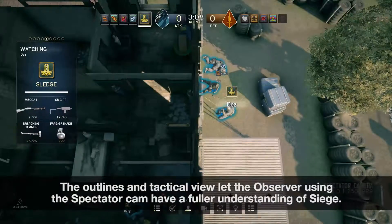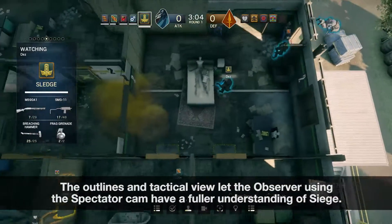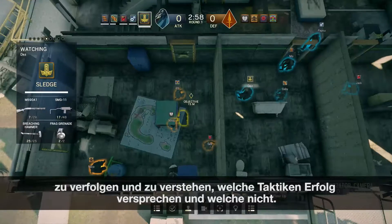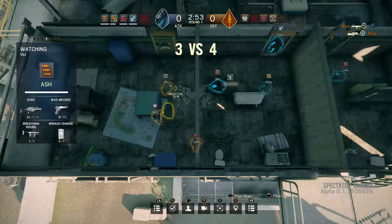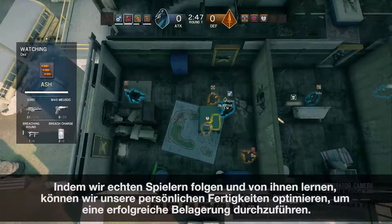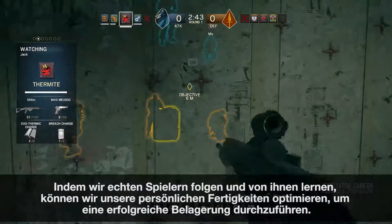The outlines and tactical view let the observer using the spectator camp have a fuller understanding of Siege. This unrestricted access to both teams lets us track the progression of each player and see which tactics succeed and which ones fail. This helps us improve our personal skills to mount a more successful Siege by following real players and learning from them.